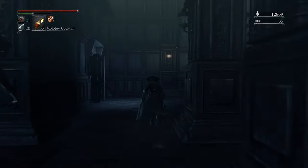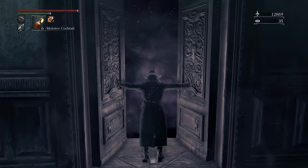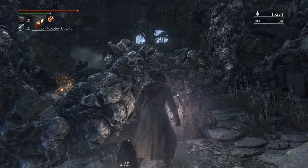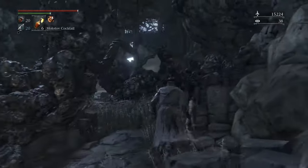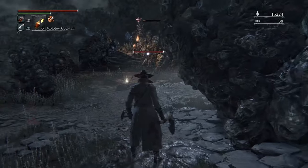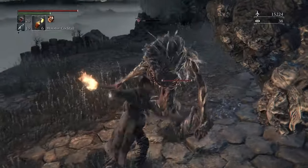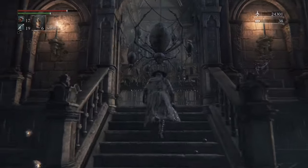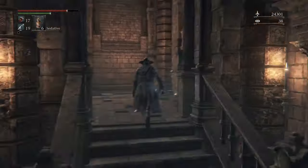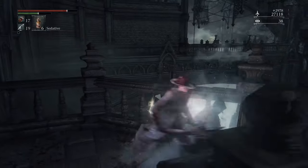After you finish this area, you've got to go back to school. Go up to the second floor and open up this door, and it'll take you to the Nightmare of Mensis — which is a great name. Basically what's going to happen is this window is going to start shooting psychic harpoons at you, so you gotta take cover as you progress. Once you make it to the spider room, you're going to turn right and go this way. A bit further, you'll find this bell ringing woman who you're going to want to kill — she summons really deadly spirits.